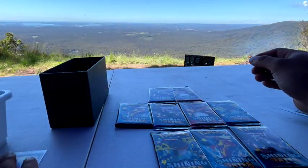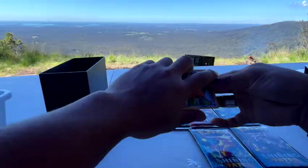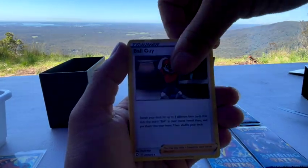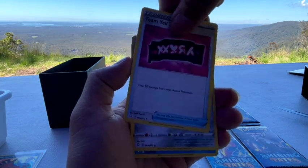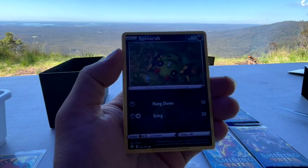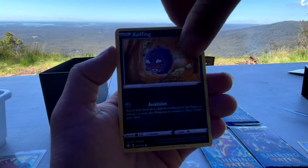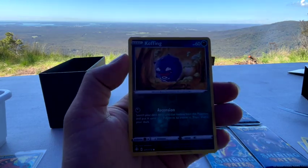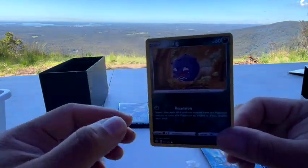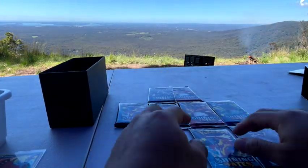Alright, we'll go to the next one. Energy, Boltund, Team Yell, Cramorant, Jynx, Jynx, Cufant. Oh, it's like the same lineup here! Look at that - a reverse holo and the regular Cufant. And behind it is Boss's Orders - that's the last card.